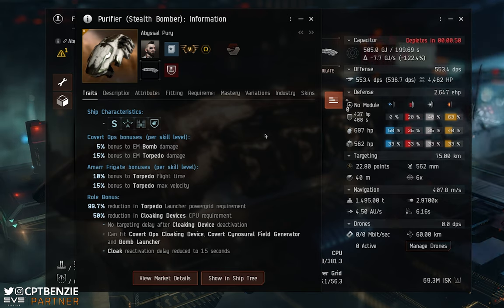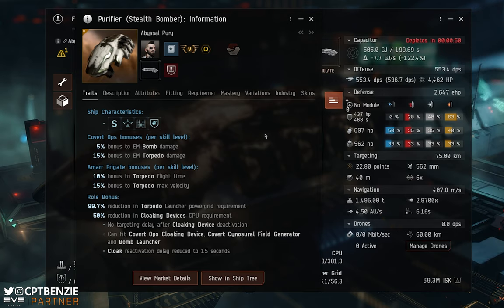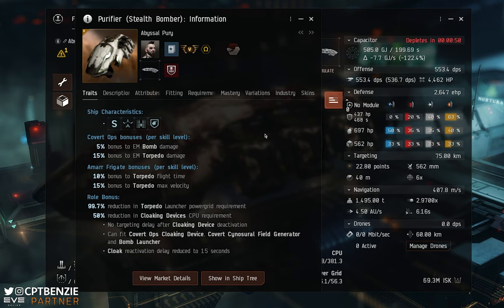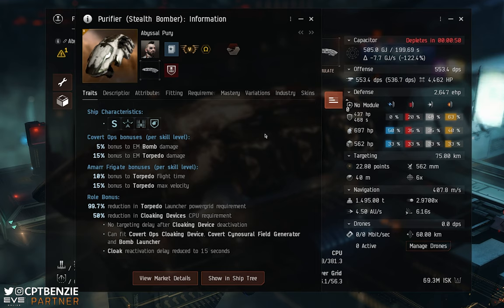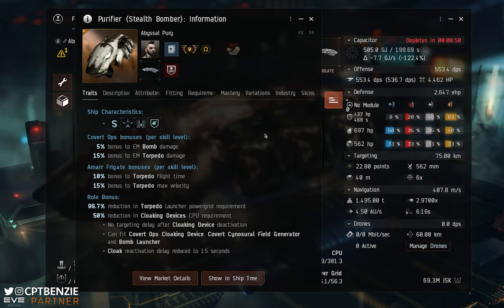I am Mastery 5 in this particular vessel, but you don't need to try and match the numbers I'm going to be showcasing — you don't need your skills as high as mine. I'm showcasing this under ideal situations, and no, this isn't the test server; this is just how crazy I am on the live server. The Purifier is a stealth bomber, which means it has a specific set of role bonuses — notably a 99.7% reduction in torpedo launcher power grid requirement. Normally, being battleship weapons, these things use a lot of power grid, but thanks to this bonus you can fit them onto a frigate-sized vessel.